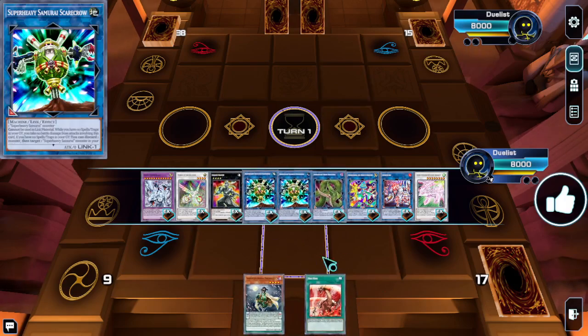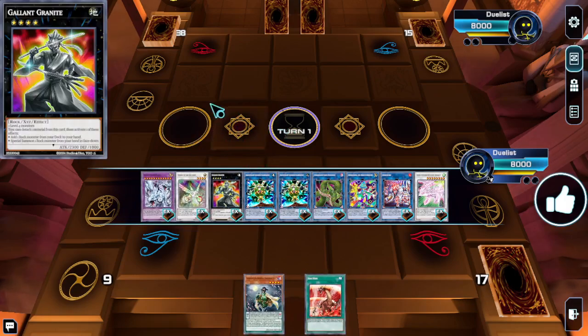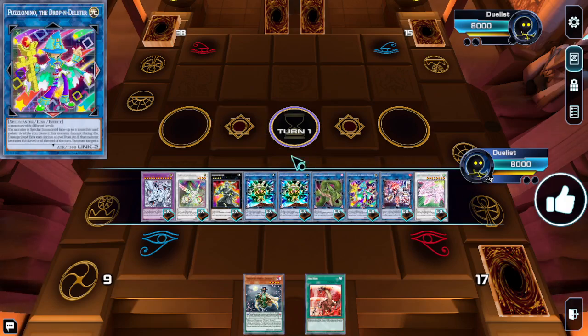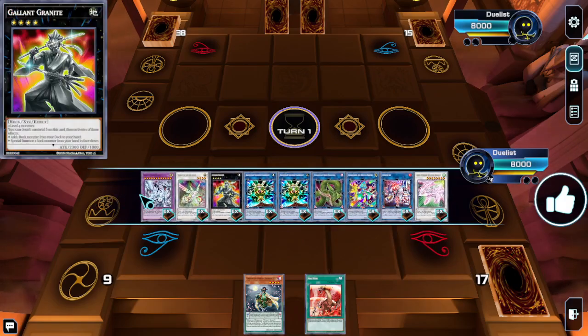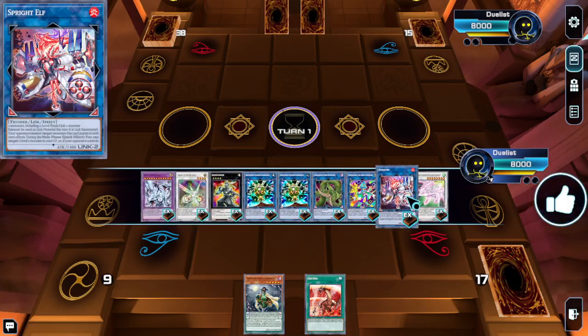That leaves you with nine extra deck slots, which is probably enough for whatever other combo you want. We just need to leave essentially two spots on our end board to do the combo with.